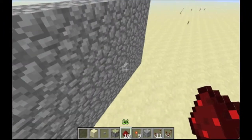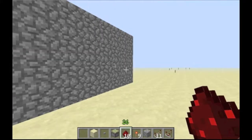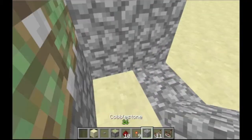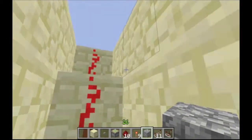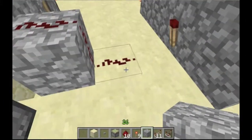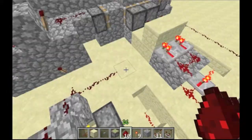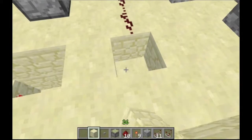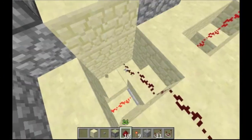There we go. Let's test. There we go. Now I'll show you how to get it — turn it off. Underground, underground. You have to get it to this current. You could put it on that side, but it would take more redstone.